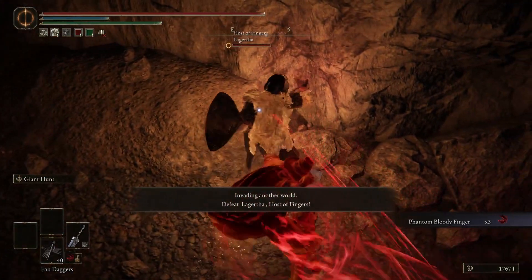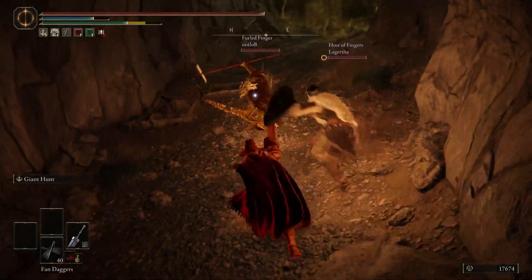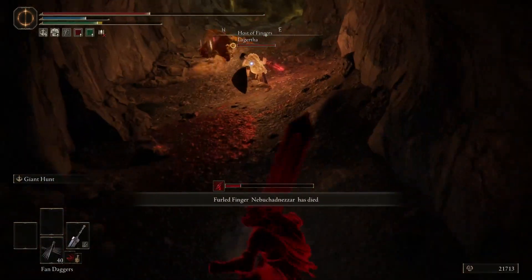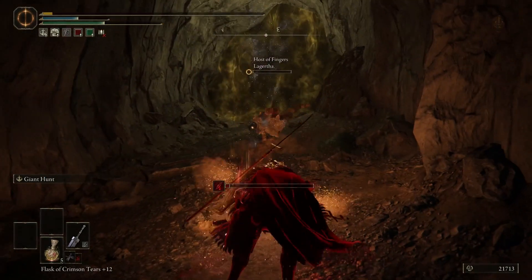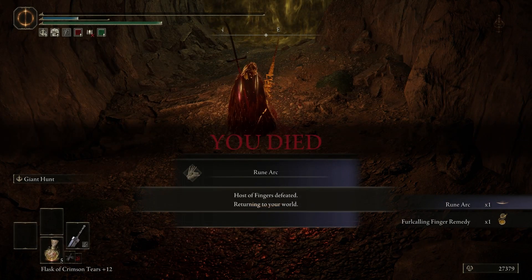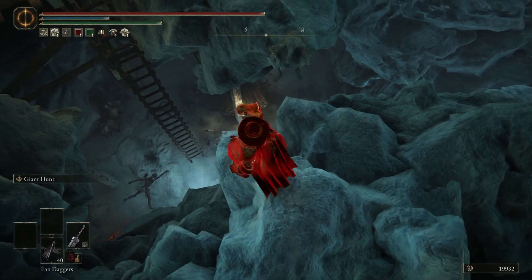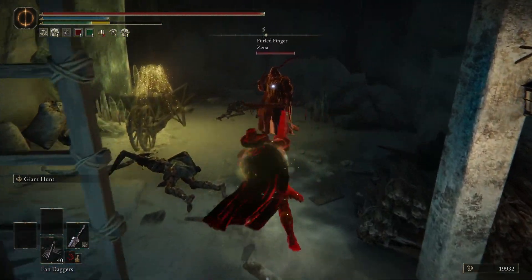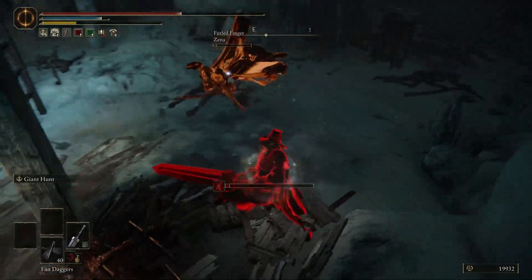We go straight into another invasion. These guys don't understand — I have invulnerability for a little while. Not anymore, so now I have to be careful. I was certain that was going to be my death. But I do manage to get a Giant Hunt roll catch. That's something you can do — you can crouch poke and then use Giant Hunt to roll catch your opponent, and it's almost always a death. I did a lot of that in this play session, I just didn't get a lot of the footage because it was over so quickly.